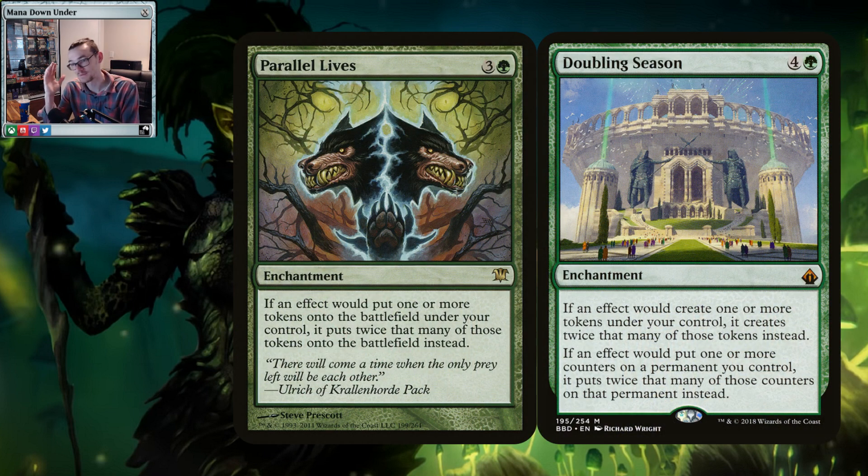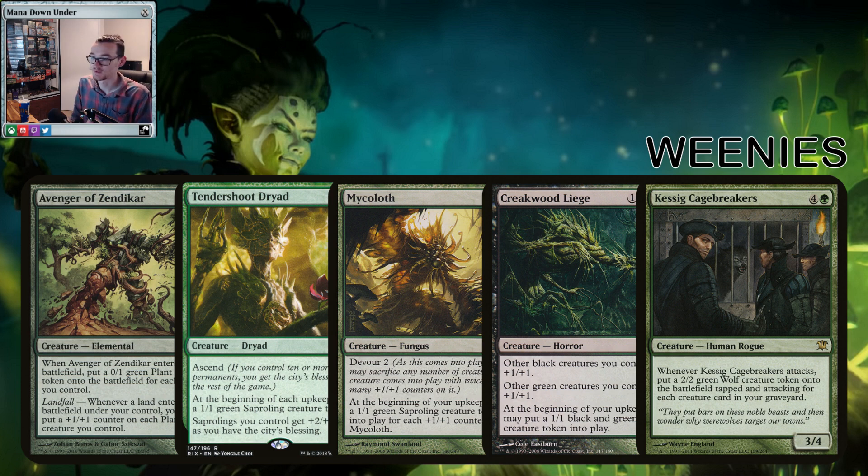Weenies are expensive — you need these cards. Doubling Season is a really good card, still 40 bucks. Parallel Lives, I think is 15 last time I checked — you still need them unfortunately, they need to reprint them. Avenger of Zendikar — we know the card, brings a ton of tokens in. Tendershoot Dryad and Mycoloth work really well in the deck — they have a Saproling sub-theme going on. Mycoloth is Devour, which is technically sacrificing, which works really well with Pact-like effects. Creakwood Liege turns our commander's tokens into 3/3s plus it produces its own 3/3s too. Chaos Cagebreakers might as well say Undergrowth on attack really — for 2/2 wolves, it's pretty spicy in this deck. I like that there are old cards that aren't called Undergrowth but are essentially Undergrowth.